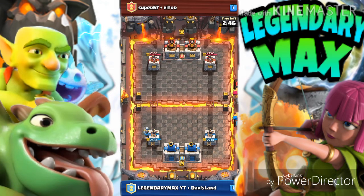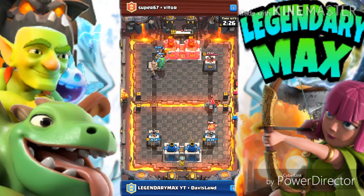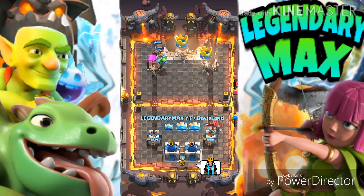I use a Hog Rider and the Elite Barb to push away the Valkyrie. We crowd them — use another Prince, use the Wizard — and we're going in. We're not paying any mind to his Golem because we already got his Mage. He's laughing and teasing us, and guess what — we teased him back and said 'Good game.' Very quick win, as you guys can see.